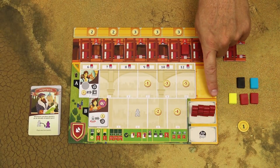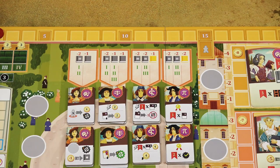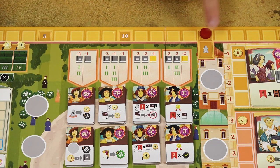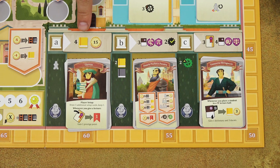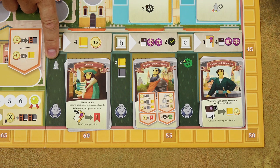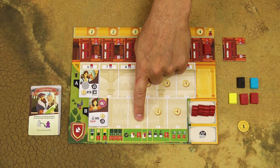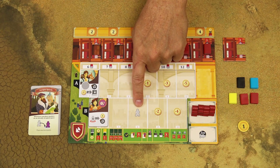Each player starts the game with four masters, and there are three ways to get additional masters during the game. First, if you reach 15 prestige points, you can get one additional master — though reaching in-game points is not easy. Second, you can fulfill the requirements on the glory tile next to letter A, which also grants a master. Third, getting six students into your university also grants a master.